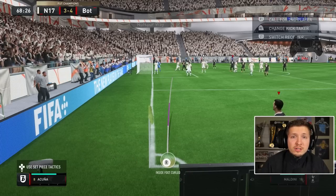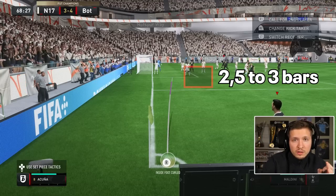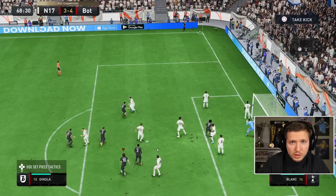Around 2.5 to 3 bars of power is for the near post region — that's a good option if the opponent takes the keeper out to attack in that region. Around 3.5 bars is for the middle of the box if the opponent doesn't touch the keeper, and that is the best option.